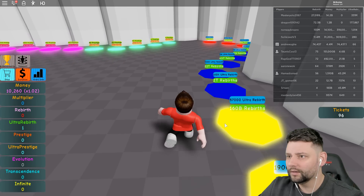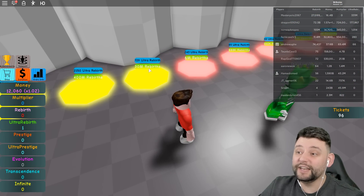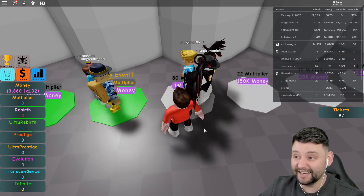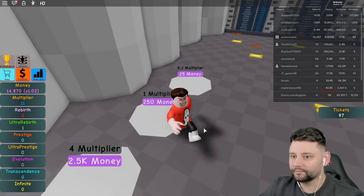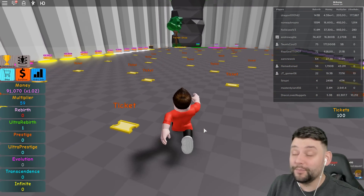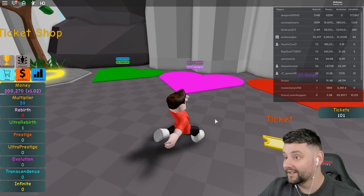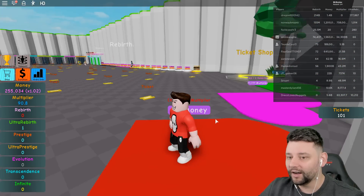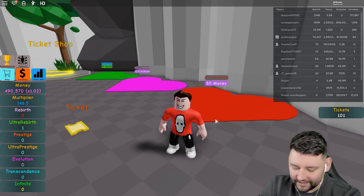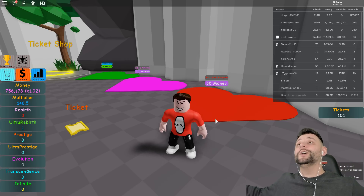So to get one prestige - the prestige area is at the back here - you need five SP ultra rebirths. Damn, I need five ultra rebirths to get 5k prestige. For one prestige you need 600 ultra rebirths. So here are the ultra rebirths - you need normal rebirths to get to them, and to get 600 rebirths you need 30 million rebirths - holy moly, that's a lot. So you kind of have to start from the beginning again. This game makes you feel like you're making progress pressing all these buttons, then you press one button and gotta do it all over again. Anyway guys, that's all for this episode - hope you enjoyed it, smash that like button, and I'll see you all soon!